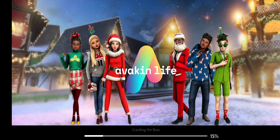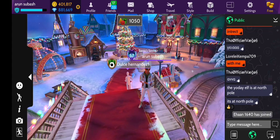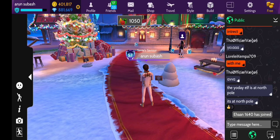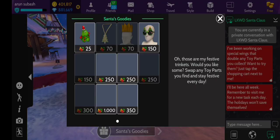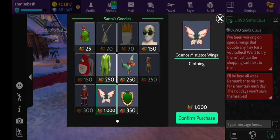It's very easy to get the wings for free — finally, only for this Christmas. All you have to do is go visit Santa. Santa's goodies has the Cosmos mixed-toe wings, only for badges and toy pots, and it's totally free. It's really amazing. I never bought the badge and I saved it for something special — now I'm finally going to get the wings. Let's purchase!